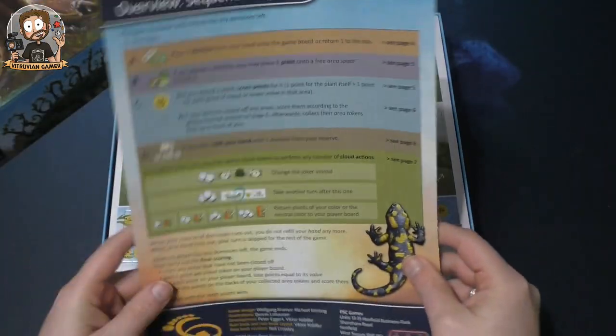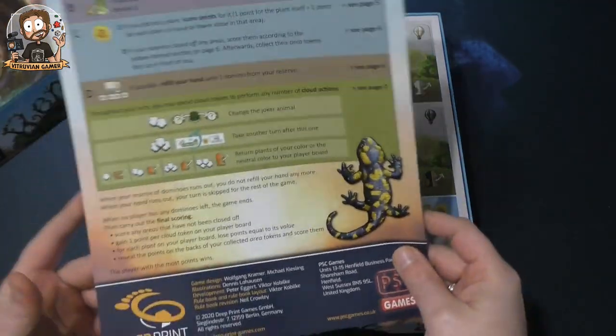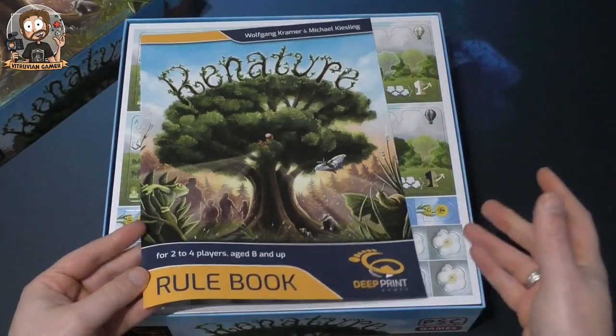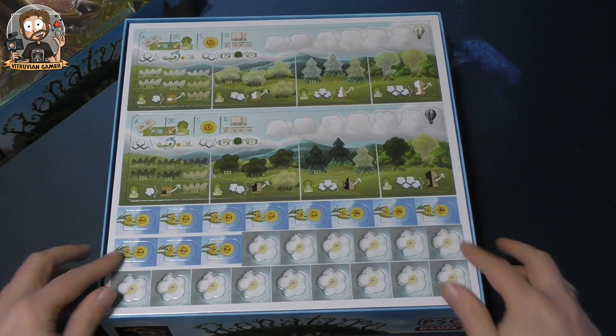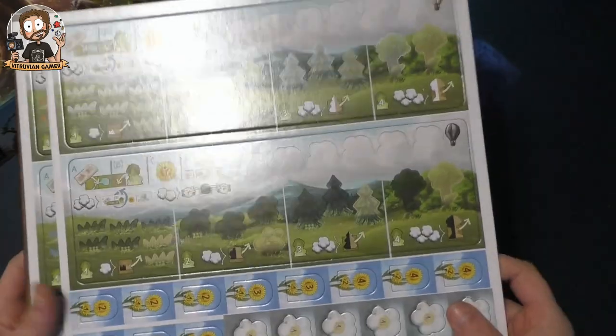The rulebook covers the components, setup, the rules in a couple of pages, end of game, and an overview of the play sequence — what to do on your turn. It's a very small rulebook, so there aren't that many rules in this one, which I don't mind at all.